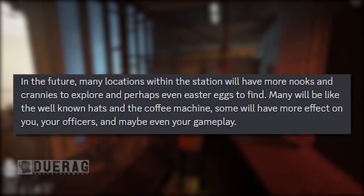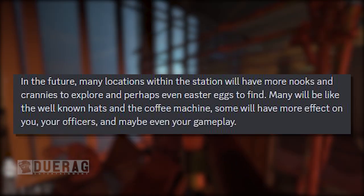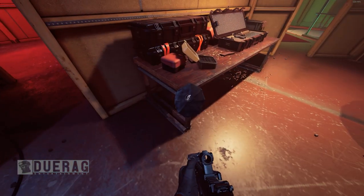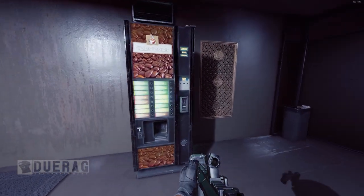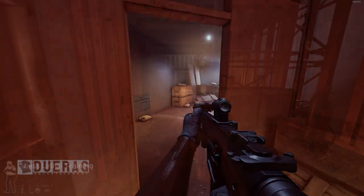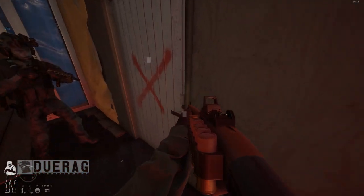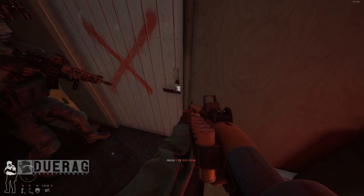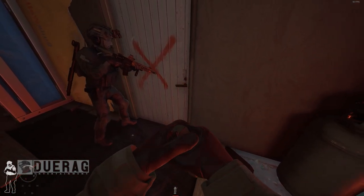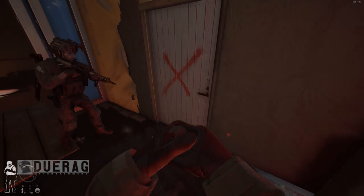Underneath that it says: 'In the future, many locations within the station will have more nooks and crannies to explore, and perhaps even Easter eggs to find. Many will be like the well-known hats and the coffee machine; some will have more effect on you, your officers, and maybe even your gameplay.' Are you saying that doing things in here will actually affect gameplay — like make us run a little faster, give us some perks? Interesting.